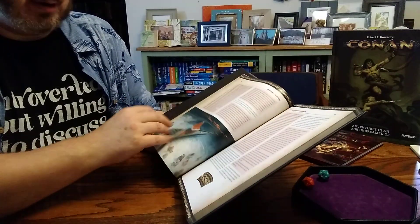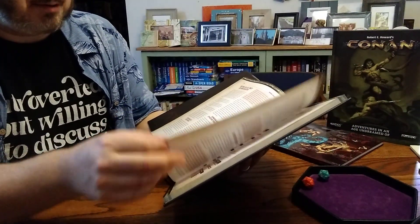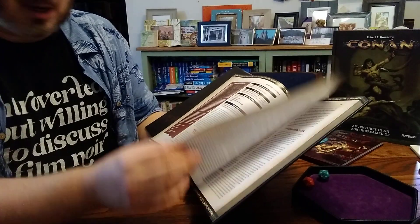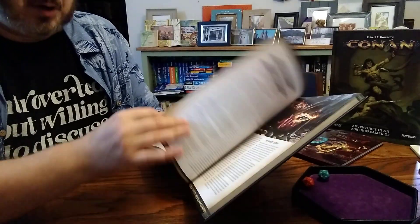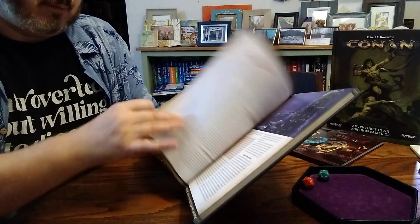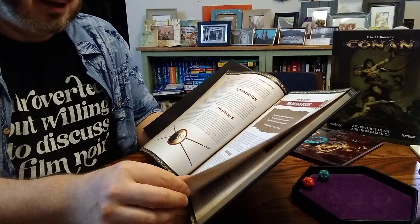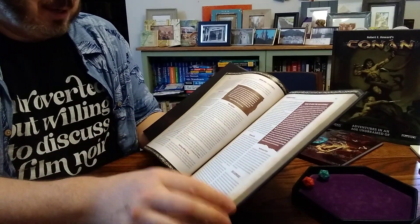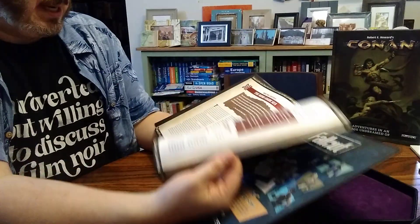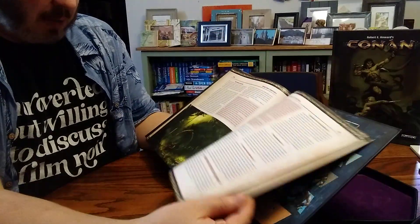They made a really big thing about going back to those original stories and really focusing on that, versus what a lot of people have done before. This goes to include the '82 film, which I love, but it really is more rooted in the Marvel comics. There's a version of Conan that became the pop culture version that I don't think is very true to the actual works of Robert E. Howard. I'm not getting into all that about Howard either — there are issues you face when you read authors from a different time sometimes.